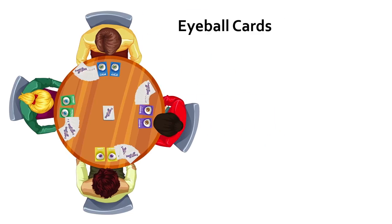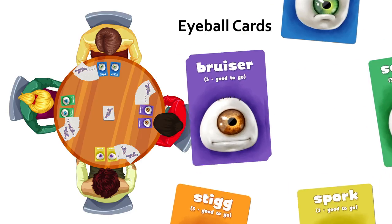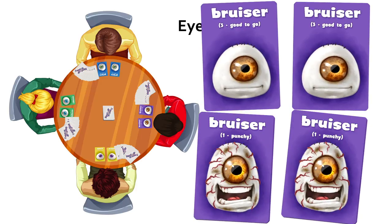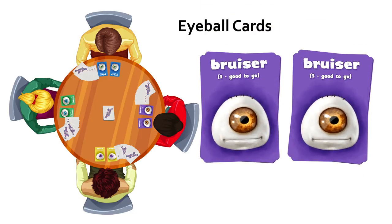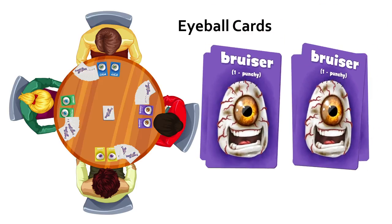Eyeball Cards. Eyeball Boxing is all about pitting your eyeballs against other players in the arena. All players start the game by choosing an eyeball character. Each character set consists of four cards divided into two identical pairs. These double-sided cards represent different stages of damage an eyeball takes before becoming blacked out. Place your eyeball card pairs in two two-card stacks with the fully healed state on top and the blacked out state on the bottom. As eyeballs take damage, you will turn the cards over to reflect four states of increasing damage: from good to go, to woozy, to punchy, to blacked out.